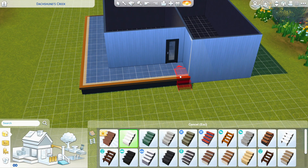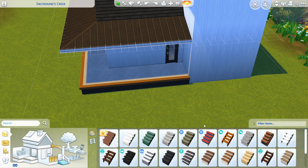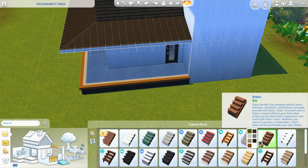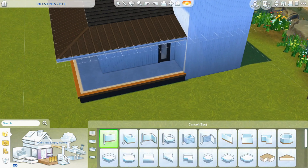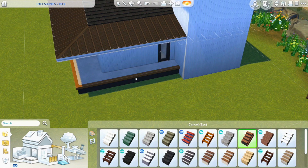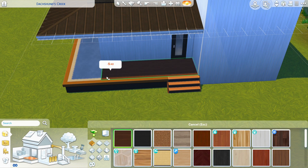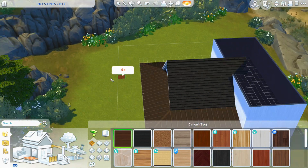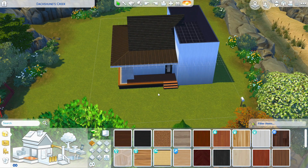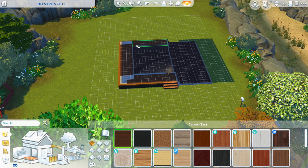So now I am trying to place those steps and I'm having issues. I don't know why — I thought it was the roof so I moved it and it wasn't the roof, so I ended up just moving the platform and then moving it back, and that worked for some reason. Throughout the whole video you're going to see that I am typing in the move objects cheat.